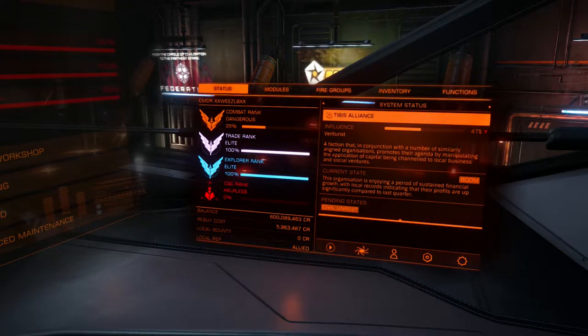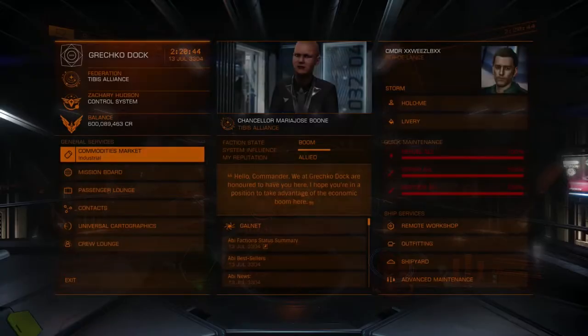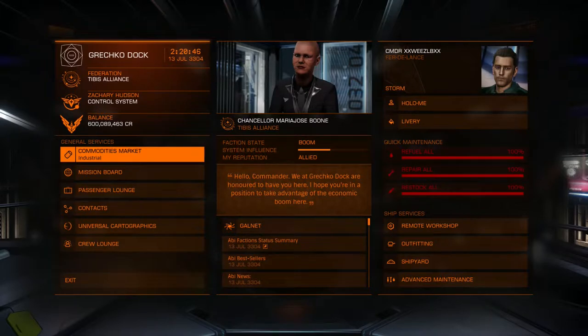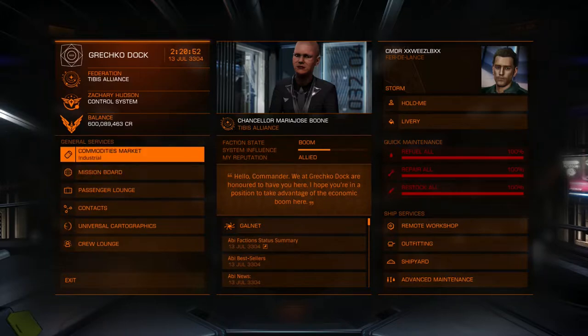Right now we are in a pending state of civil unrest. Our pending state is civil unrest, and that means people have been getting a lot of fines and possibly killing system security, murdering clean NPCs, and also using the black market. So if we wanted to hurt Tibbets Alliance, we would go to the black market and flood it with a bunch of stuff that is prohibited at the station.